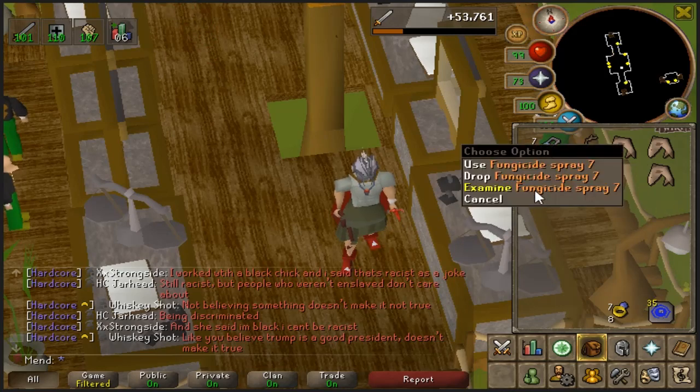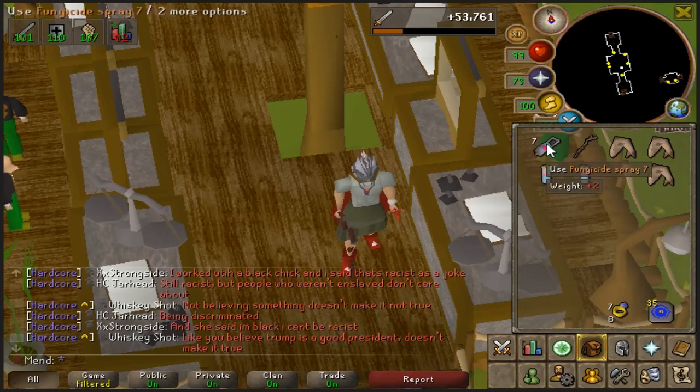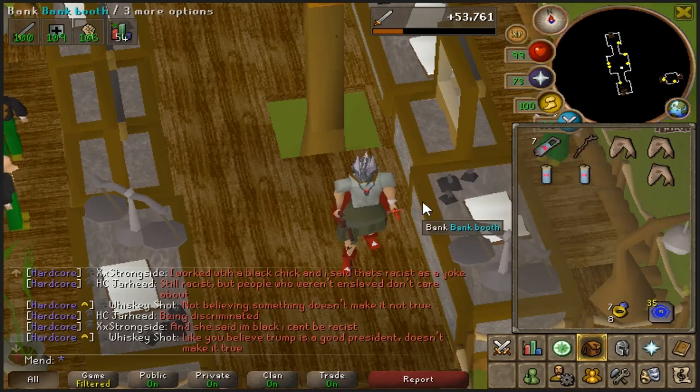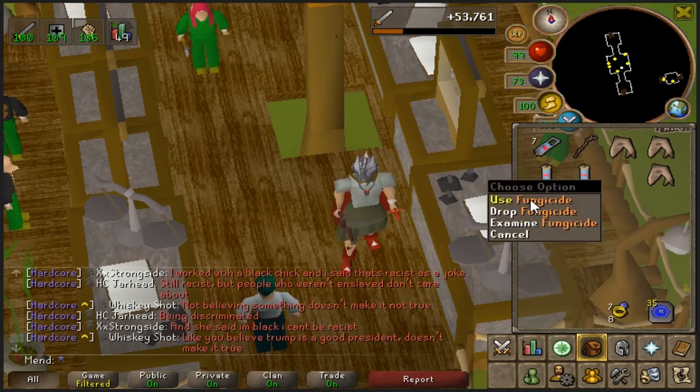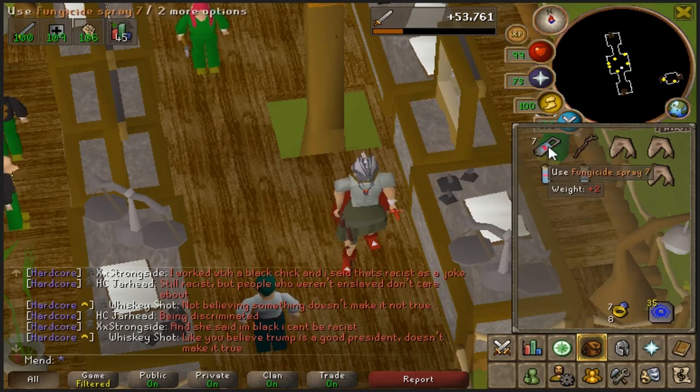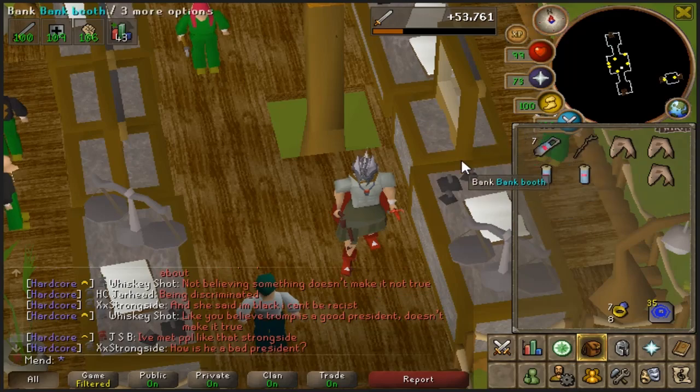You will have to use fungicide on them in order to kill them, just like you have to use a rock hammer on gargoyles in order to kill them. You can buy an ability so that it automatically does it, and if you don't then you have to left-click use fungicide spray on the actual monster itself. You can also buy fungicide and use it on an empty fungicide spray in order to refill it to 10, which is the maximum that one can hold.